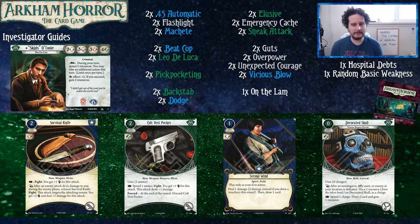This cycle is where Skids says, wow, they've started printing good green cards. The Survival Knife is just another melee weapon option — it's not better than Machete, but you get to take extra actions if you get hit during the enemy phase. If you do decide to play with the taboo list, it's a solid alternative to Machete.